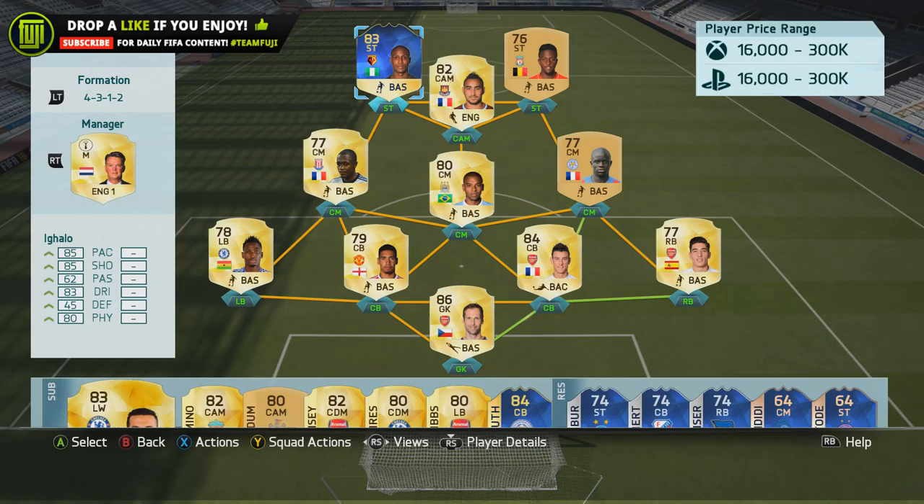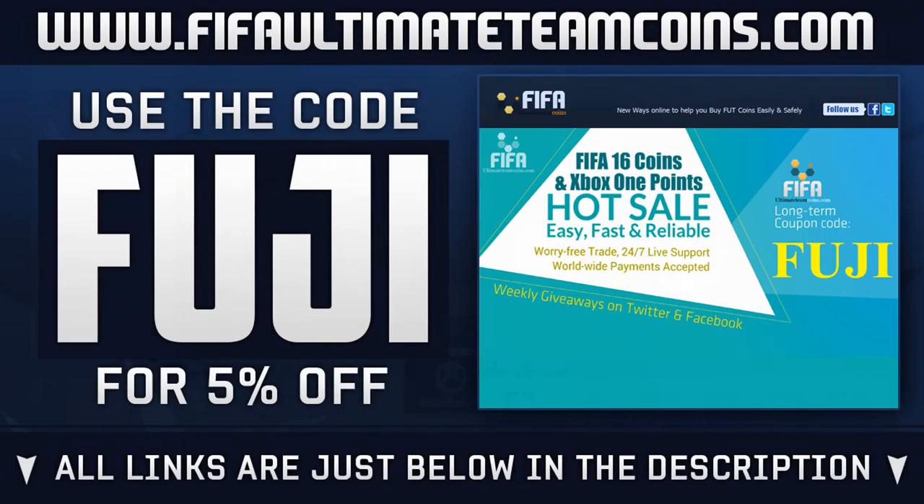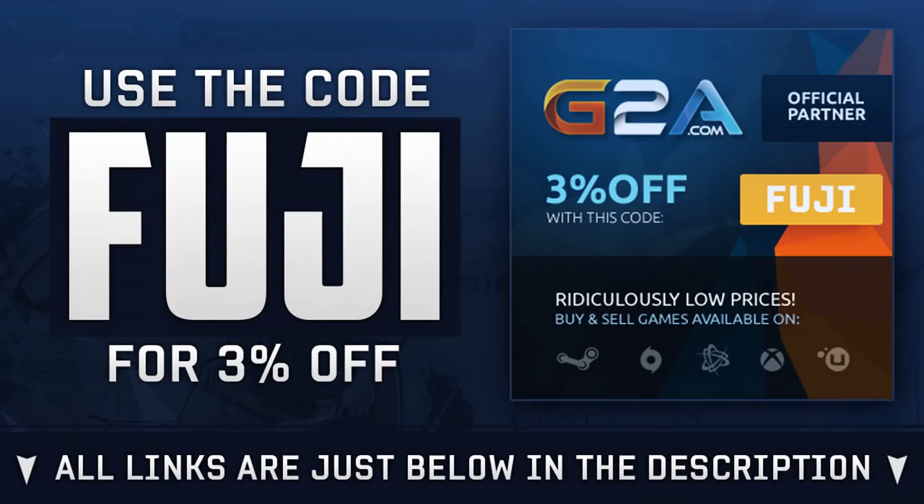If you are needing coins to go out and afford him, head over to fifaultimatecoins.com — links below in the description — use the code FUJI to get yourself that discount. Or if you're wishing to purchase games, head over to G2A and also use the code FUJI.